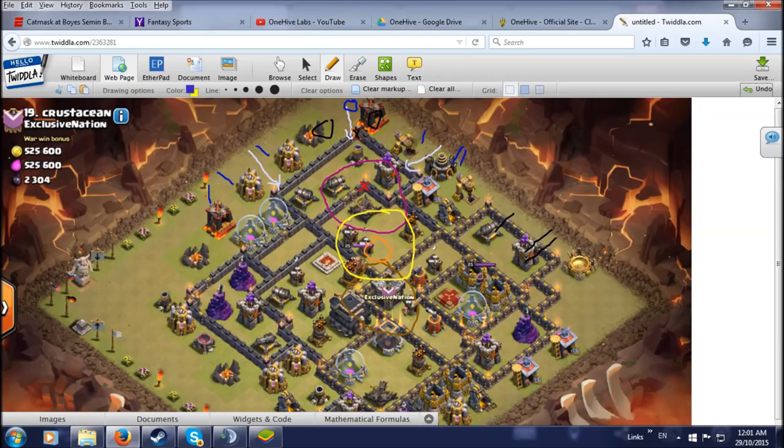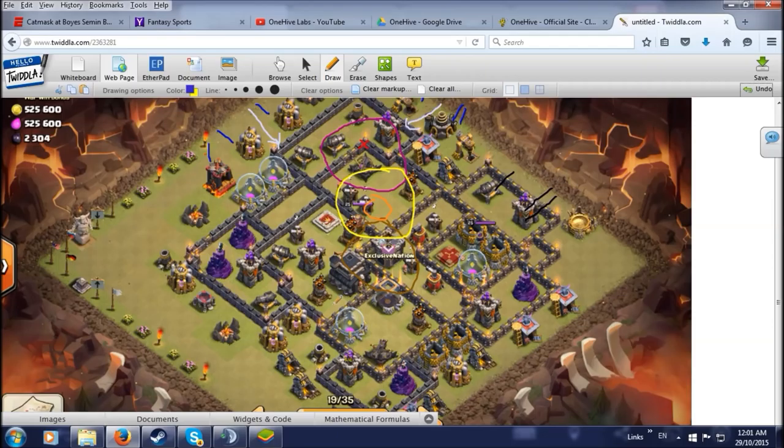All these units charging down through — got a heal spell for them. The hope and prayer is once they get in here they're going to take care of the king, queen, and these air defenses. Once these air defenses go down I've got 11 back-end loons. Just as things start playing out I'll start dropping loons — probably starting over here on the right. These air defenses are probably going to go down last so I'll have to wait and see.